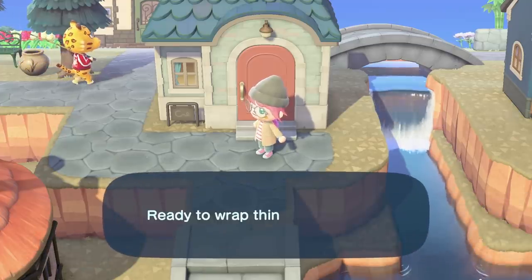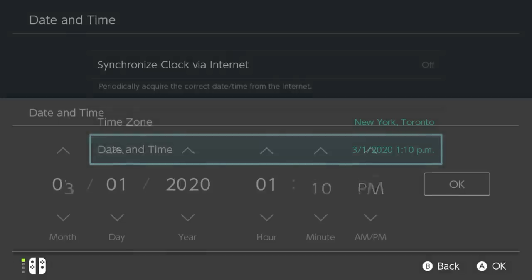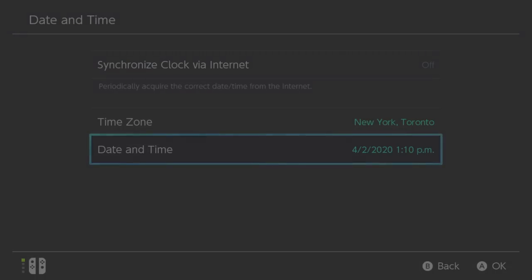So now that I've talked to some villagers, we're going to save the game and exit, and then we're going to time travel forward by one month and one day. So I started on March 1st, so I'm going to go up to April 2nd, and then start the game.